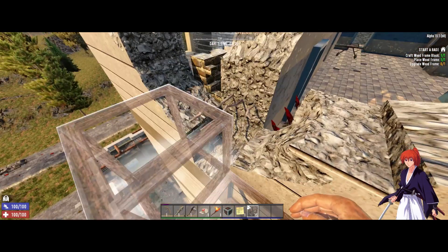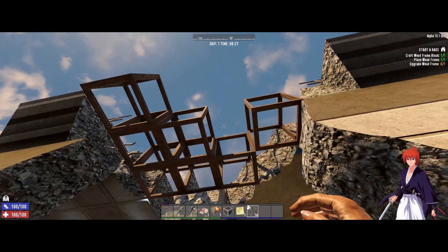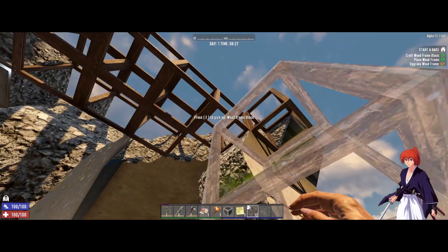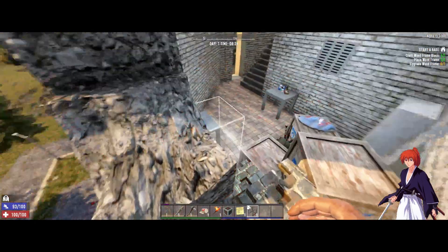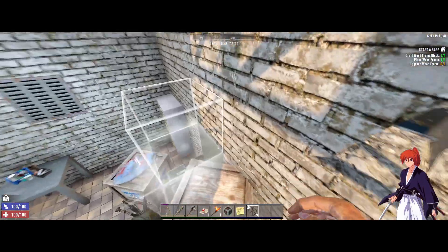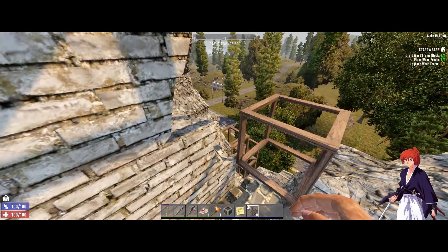All right, we need to jump — we need to put more blocks here. There we go. So here's the main loot area. I'd suggest putting something here — you can easily pick it up anyway — just in case you need to quickly vault out of here.